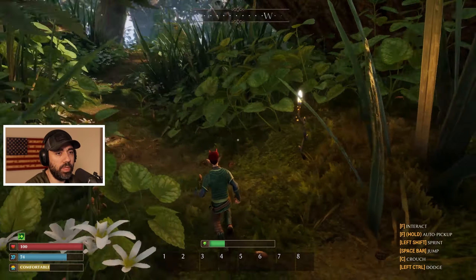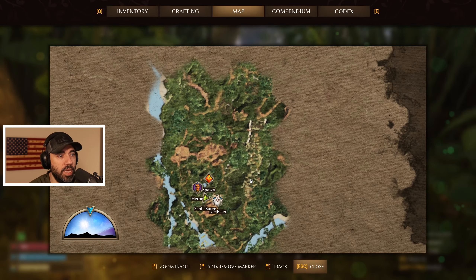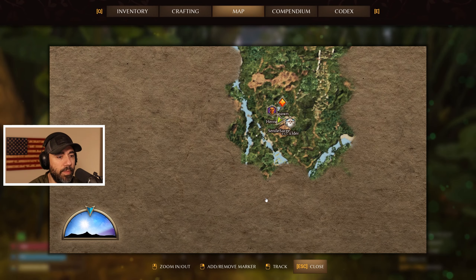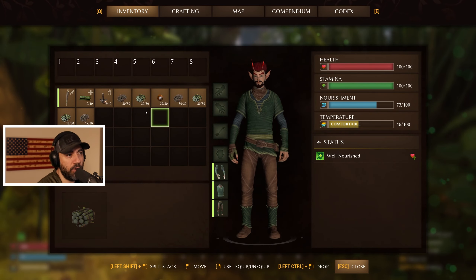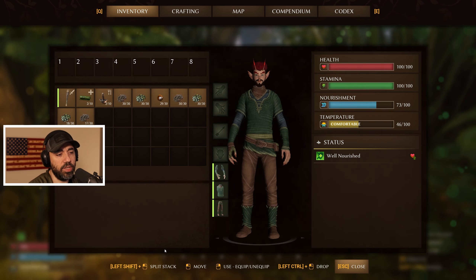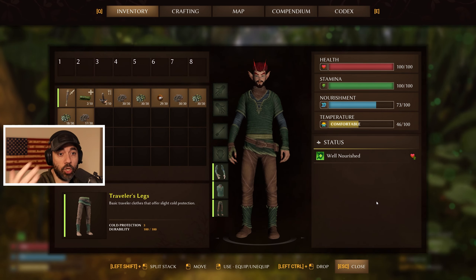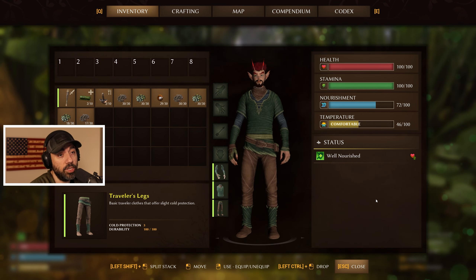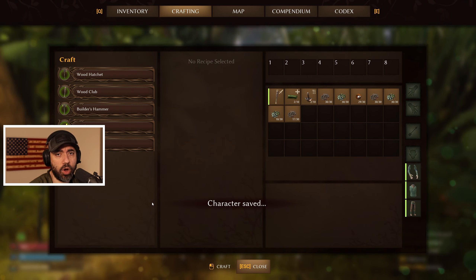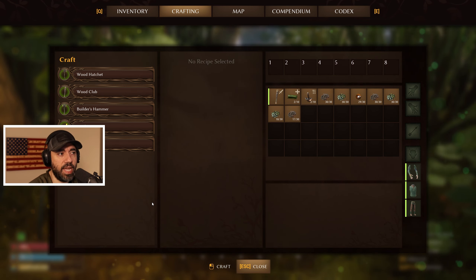Now we'll start moving down into the abyss. If I press M you guys can see the map — here's kind of what the map looks like as you start this off. We've got a little bit that will open up; we're probably going to move down here. Inventory is pretty easy — it's a drag-and-drop system. You can also split the stack, use stuff, or drop stuff. On the right side you've got health, stamina, nourishment, and temperature. Some of these things can get you in a bad way, so it's important to watch them.